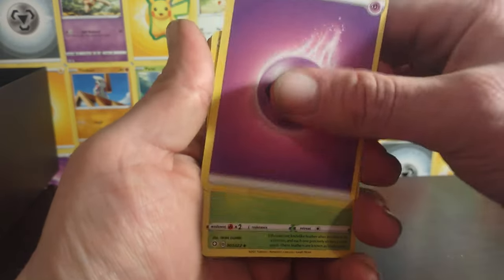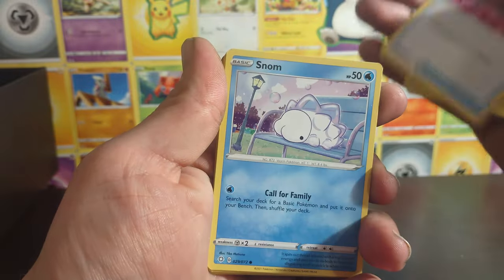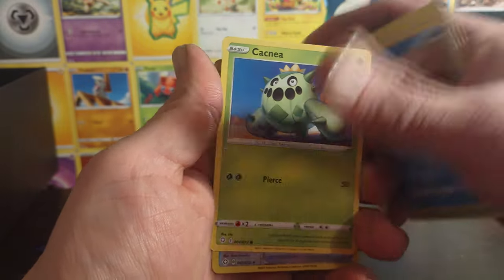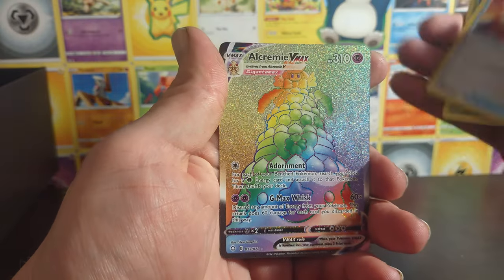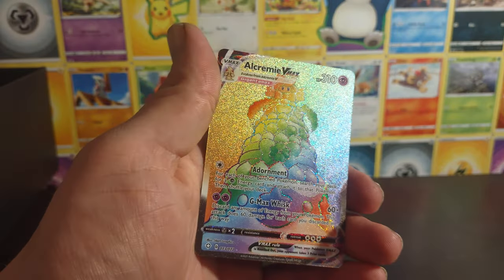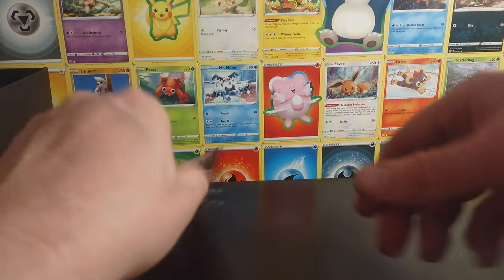Energy, Drapion, Sealeo, Team Galactic, Snom, Koffing, Rowlet. The only bad thing about this set — Rusted Shield reverse — into an Alcremie VMAX. I hope I said that name right. That is a rainbow, and that is probably going to be...